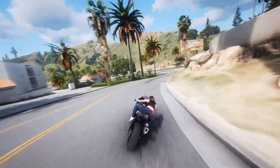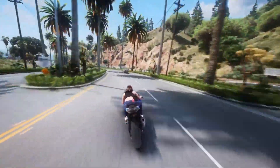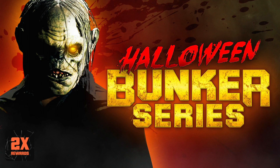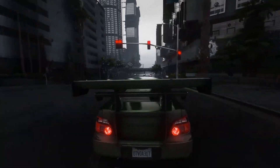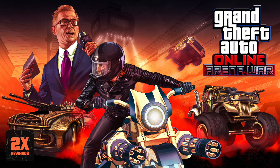There are also a ton of ways to make bonus money this week. Two times money and RP is available on a ton of Halloween adversary modes, including Condemned, Come Out to Play, Lost vs. Damned, the Halloween Bunker series, and Judgment Day. You can also get two times money and RP on Alien Survivals, Slasher, and Beast vs. Slasher all week long. On top of that, you've also got two times money, RP, and Arena Points in the Arena War series.